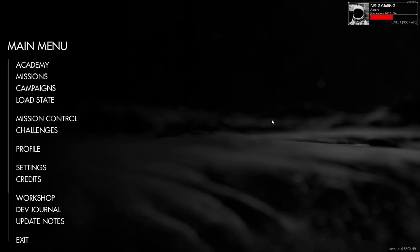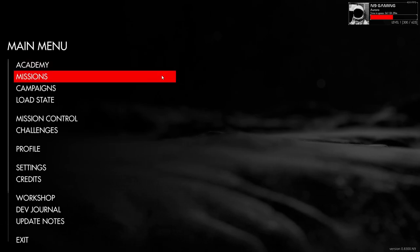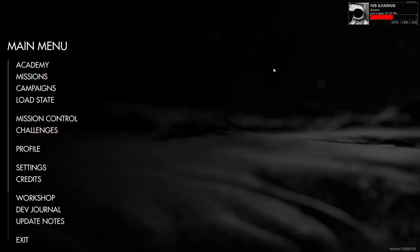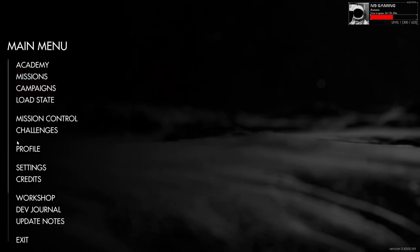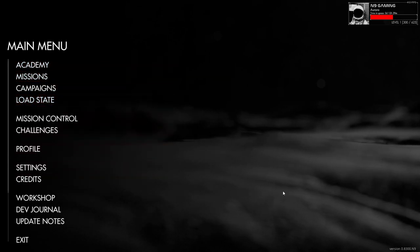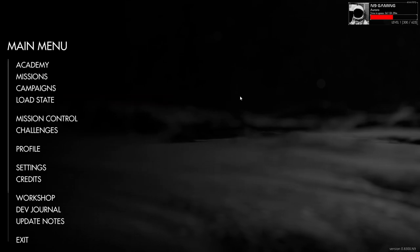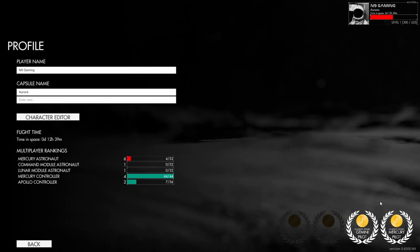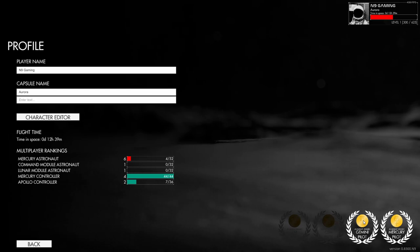Hello, I am N9 and welcome back to Re-entry and Orbital Simulator. The previous videos have gone over getting used to the game using the Mercury capsule - we've gone through every mission in the Mercury capsule campaign. Now I've gone through all of the tutorials for the Gemini capsule and taken the exam. We have the academy award for Mercury and now Gemini, which means I passed the exam.